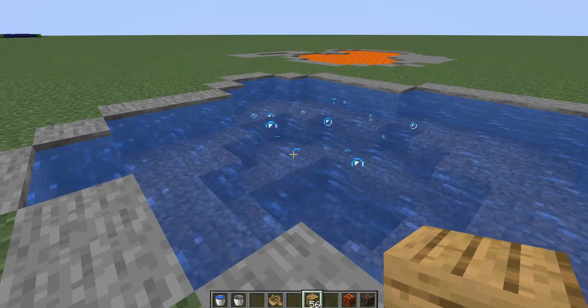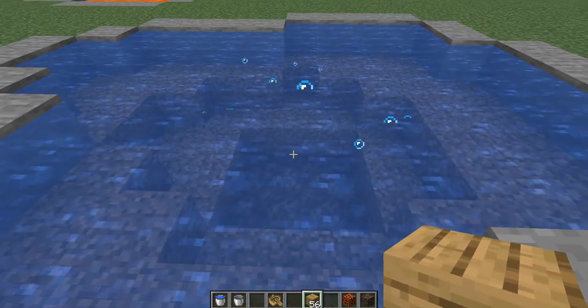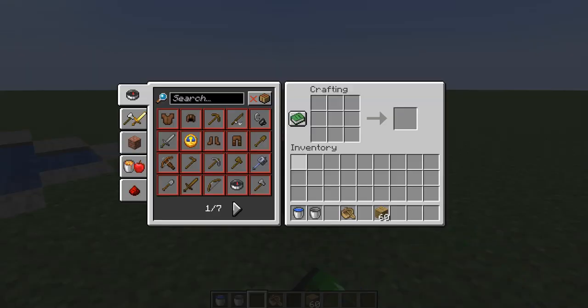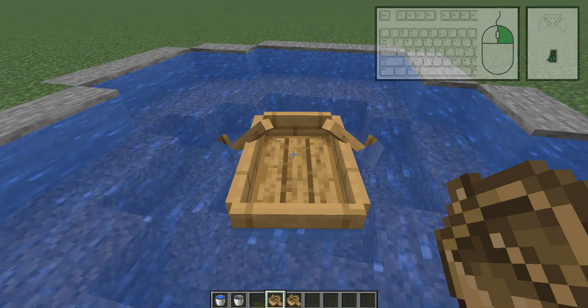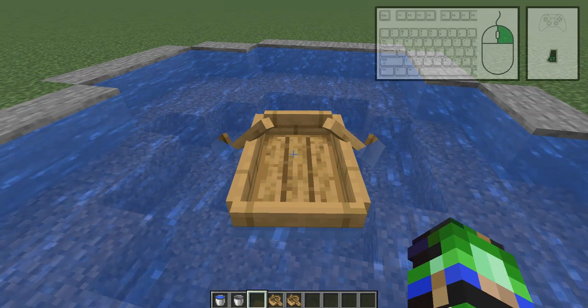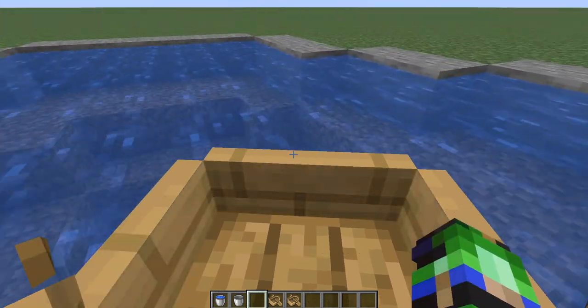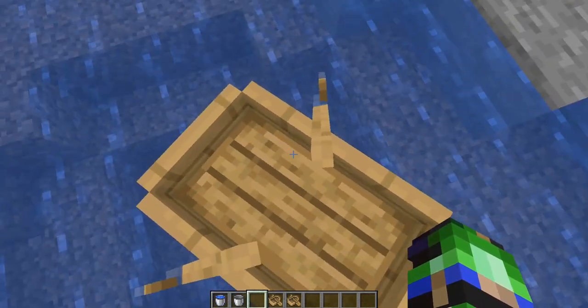Note that this only works with water source blocks — if the blocks above this become flowing water for any reason, then this mechanic will not work. If you use a crafting table and take five planks of any kind and place them in a U shape, you'll be able to make a boat, or in the case of bamboo, a raft. Clicking the Use button on water will place down a boat, and clicking the Use button on the boat will allow you to get in and maneuver it with your directional buttons. The sneak key — or on Bedrock, also the jump key — will allow you to exit the boat.